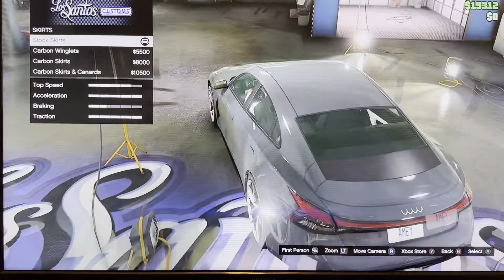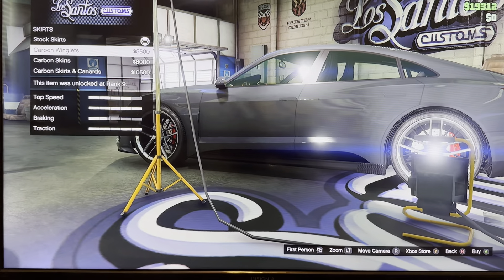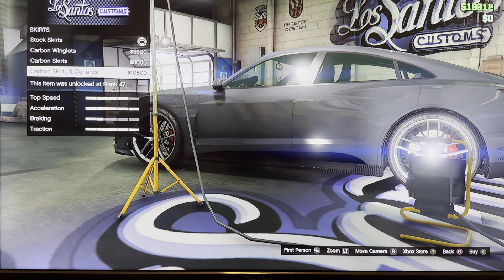We got skirts: stock skirts, carbon red ring lines, carbon skirts, carbon skirts and canards.